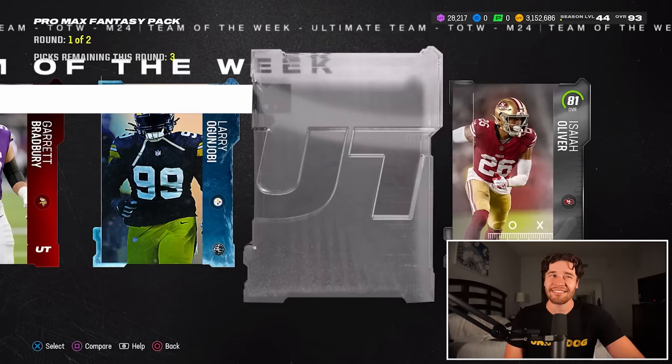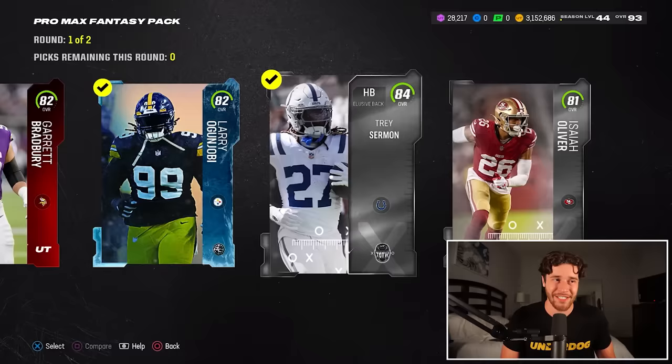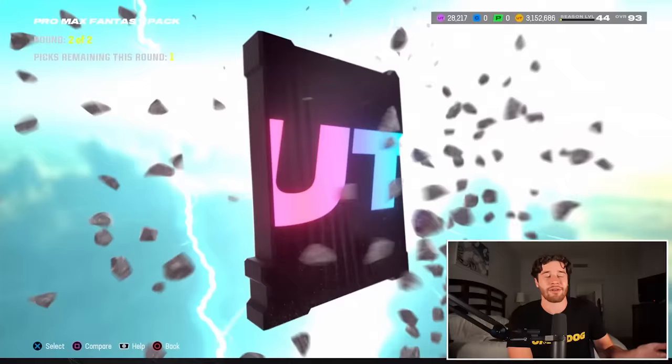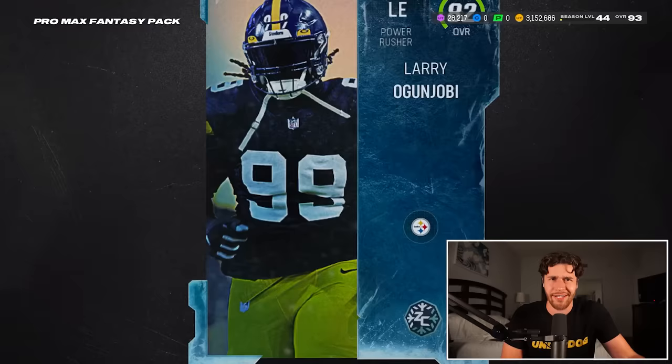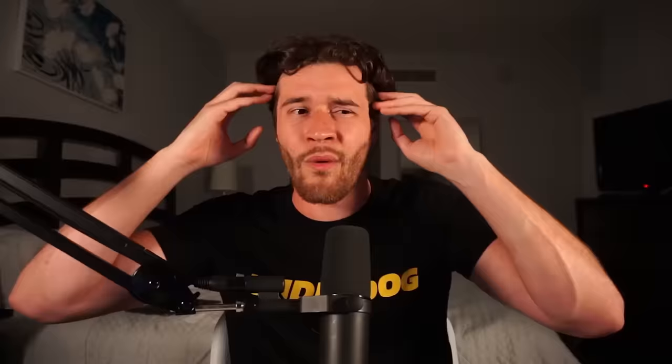The market's gone down a lot, so you've got to get a decent pull to make your coins back. So far, not so good — we got an 86 Troy Polamalu. The final card is going to show us an unstoppable — hopefully a master unstoppable card. It's an 87 Tyler Boyd. So this one is absolutely losing us a ton of coins. I'm probably going to make a video talking about these because I feel like these are the best coin pack in the store right now.